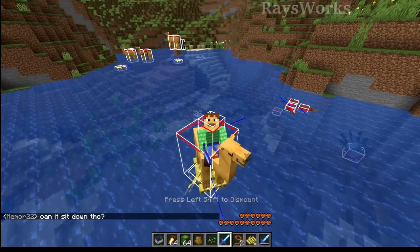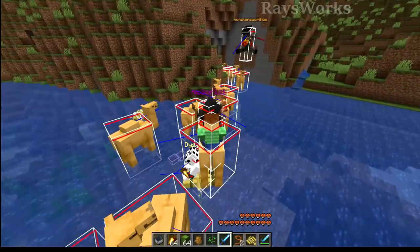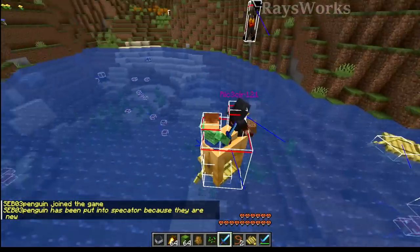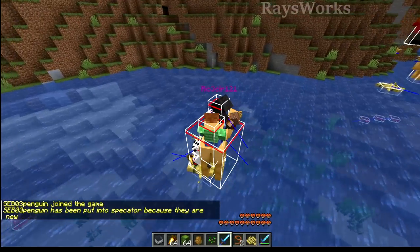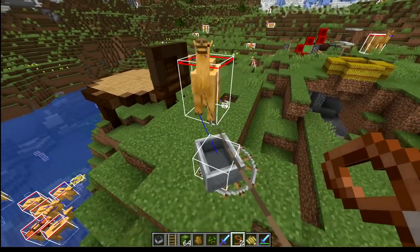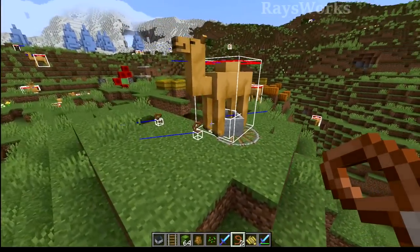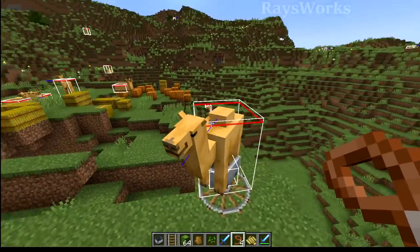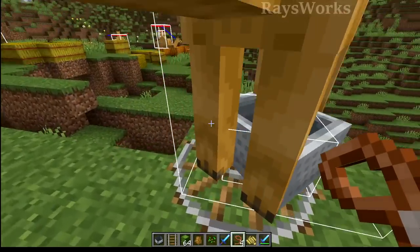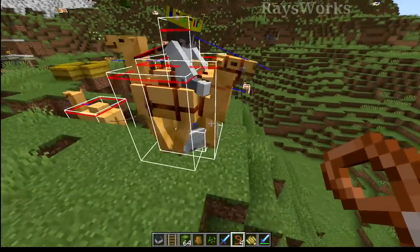We got a person riding the boat, we got a camel, and we got two people on top of the camel. That's amazing. Now, minecarts are a bit different - they can actually hold things that normally wouldn't fit, so we can hold something really big like a ghast or even a camel. You can use these as a way to push mobs off, similar to using a ghast. Probably easier to move around and catch than an actual ghast.